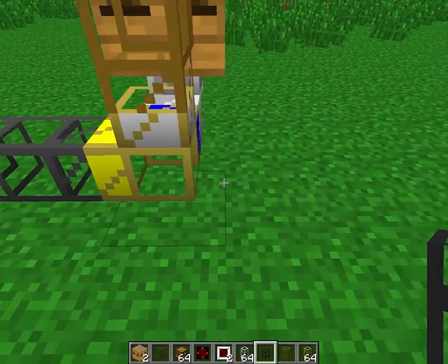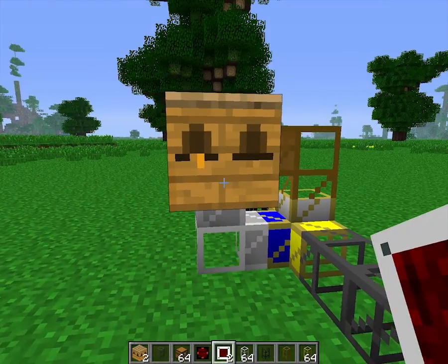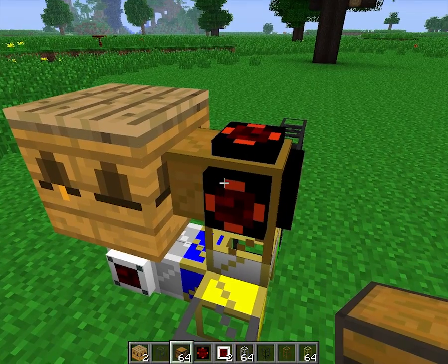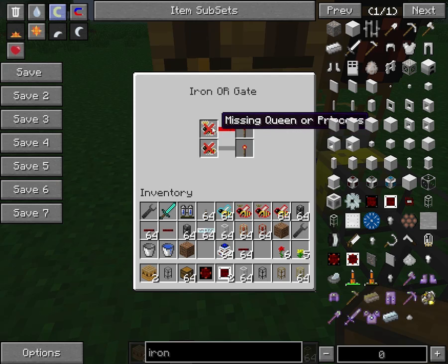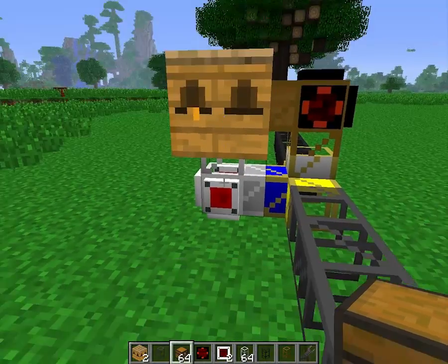On either side: on one side you want some stone transport pipes and on the other side you want some cobblestone transport pipes. Then take your plain iron or gate, put it there; your apiary target gate, put it there. Set your apiary target gate to 'items in inventory, energy pulser.' Set this to 'missing drones' and 'missing queen' — redstone signal — so missing queen or princess and missing drone, both of those.